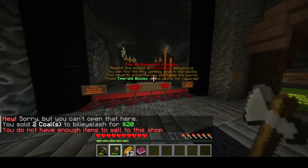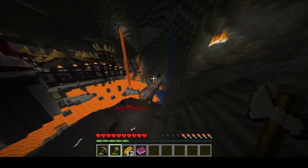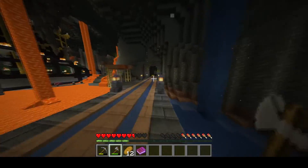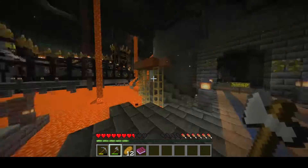The most unique feature of the server though is the Netherworld Dungeon. It is a massive dungeon that has mazes, parkours, traps, bosses, and more, with fun and balanced rewards. You have to go through all the parkour and mazes to reach the castle at the end, which has a level 30 enchanting table and an anvil.